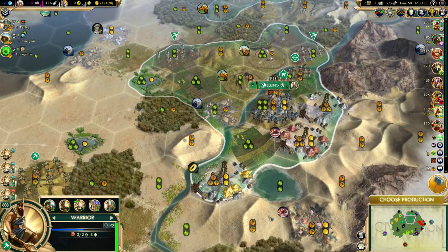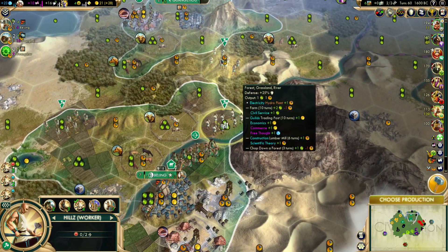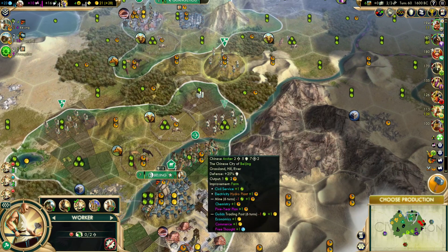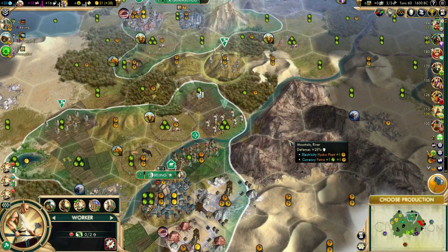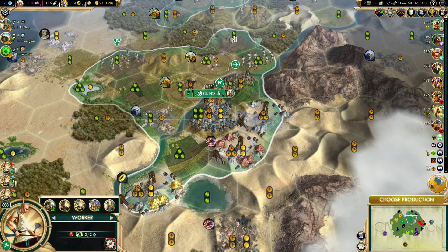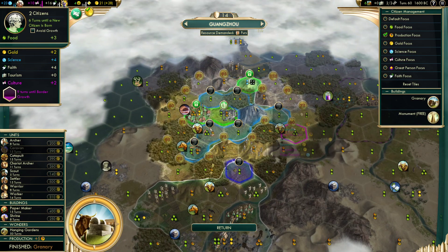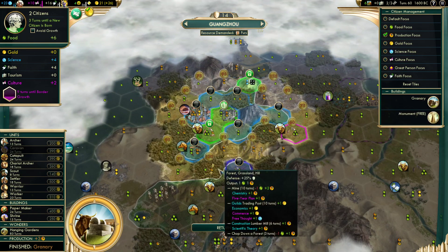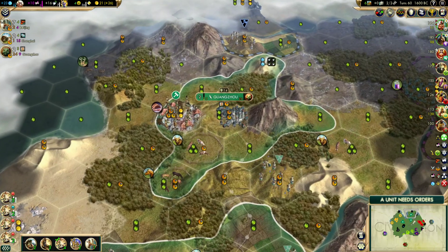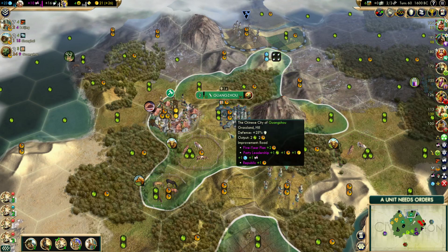Once everybody's caught up — which we are heading into — he can start on roads here and then do these two tiles, this guy will do these three tiles, and that way we can keep focus on the capital as much as possible. The granary is done here, so let's switch our citizen over to growth and head towards papermaker next — because the gold and the science.